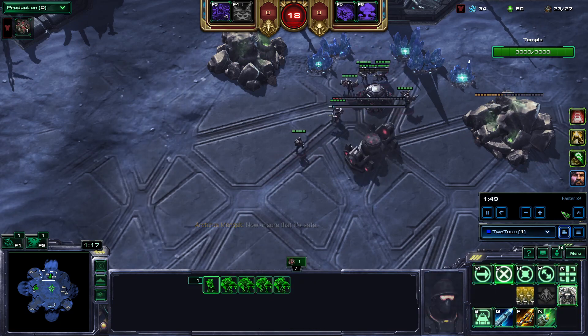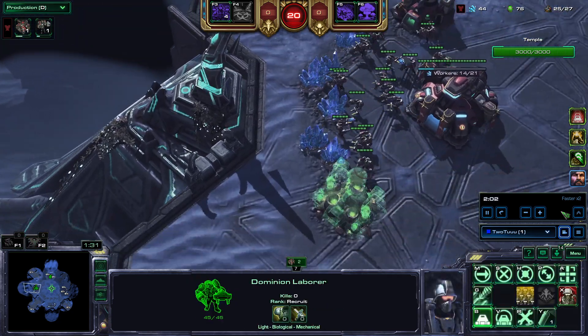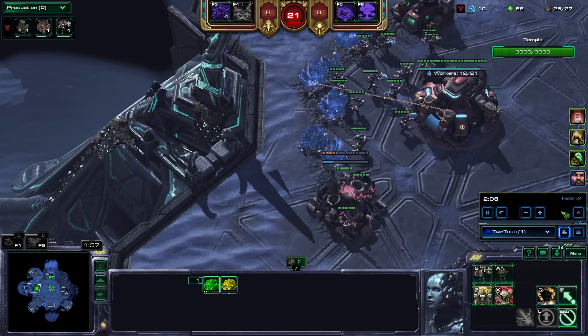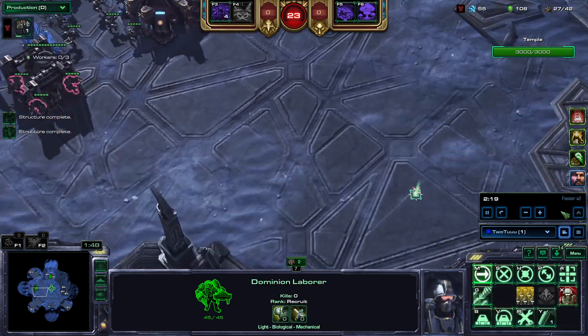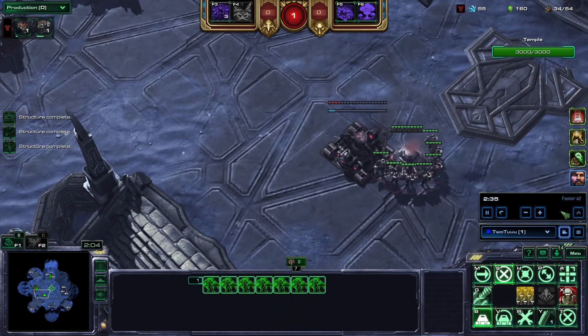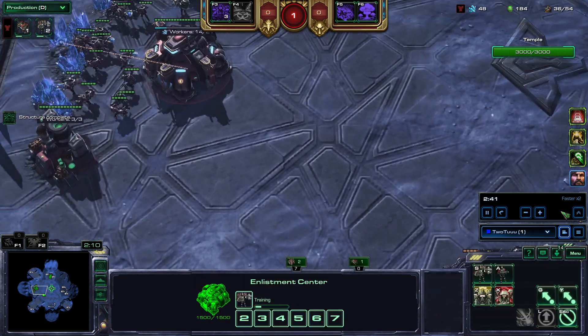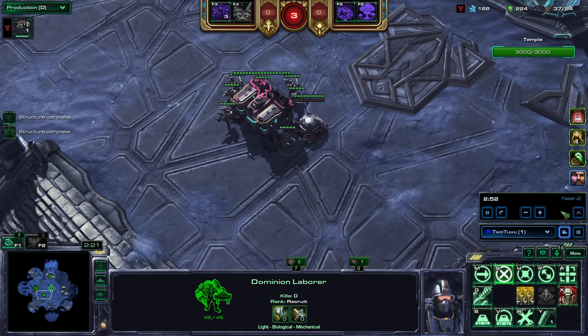Luck was definitely on my side, as you'll see at the end of this mutation. We're going to start off with our usual build — drop the bunker, kill the rocks, get the CC, and build Sim City. We're fighting Fleet of the Matriarch.